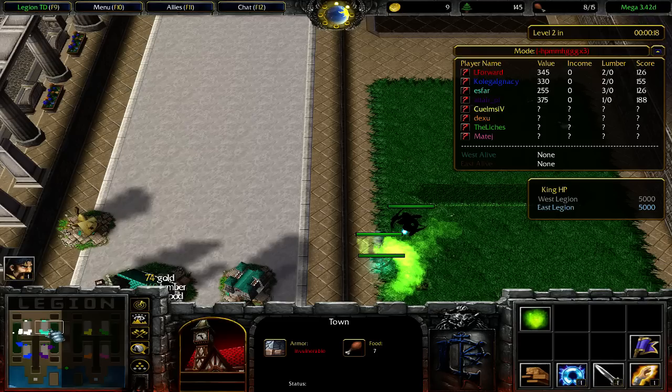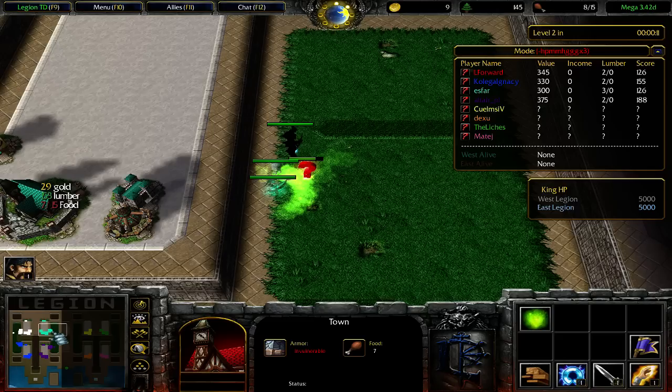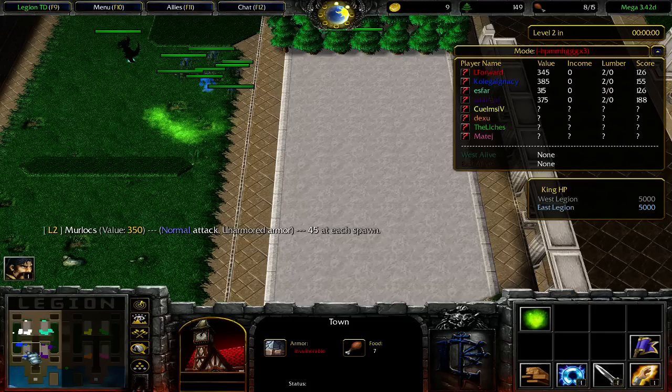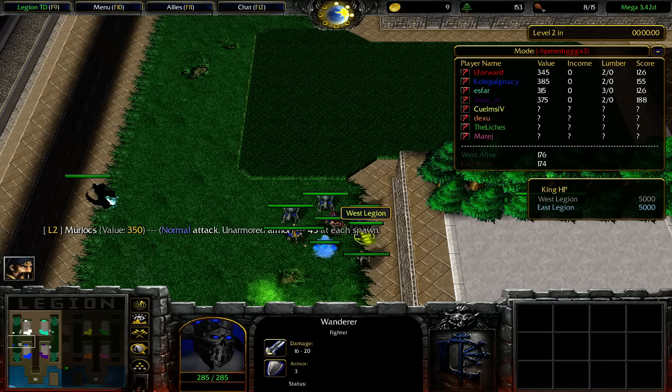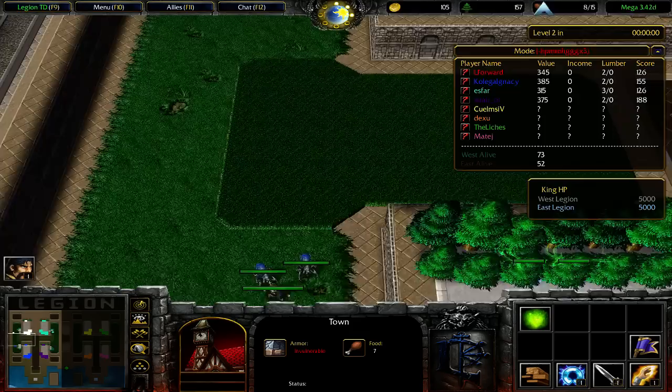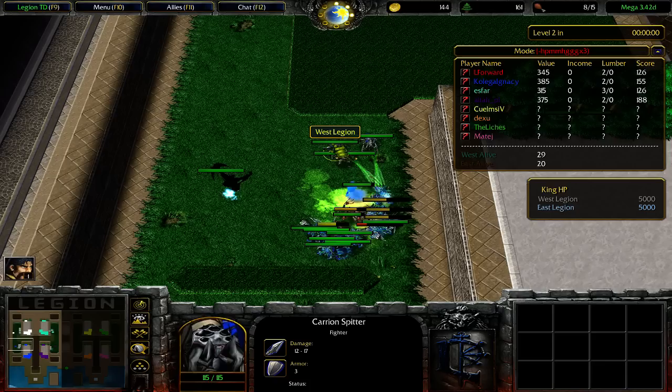I added two carrion speeders. One elite archer already holds level 2 if there's no issue. But you usually want to add something because you need a lot more for level 3. My eighth unit is archer. Did you know that the units you have — carrion spitter, ghoul, and Vondra — are actually from three different races in Legion TD?